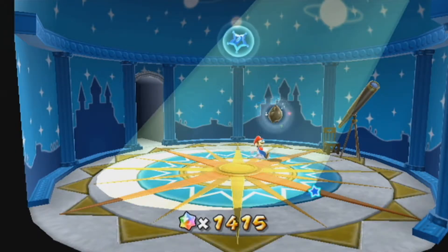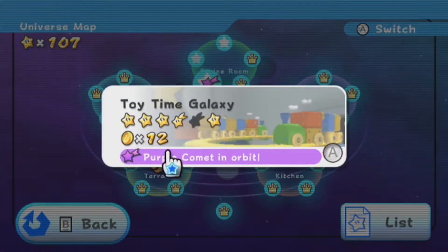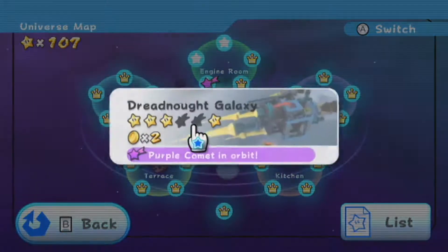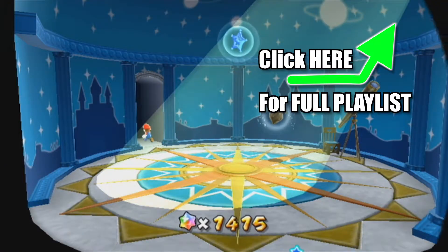Now let's check the map — they should have reset, and yeah, we got new ones. As you can see, we have a purple comet in Toy Time. I actually don't remember what that one is. And then a purple comet in Dreadnought, which I remember being hard as heck. So I guess we'll do the Toy Time one.